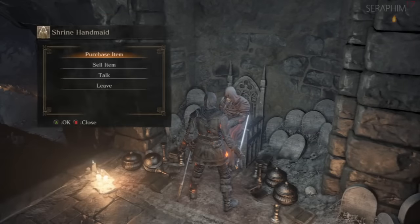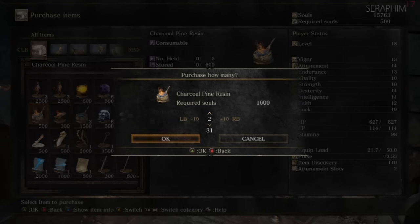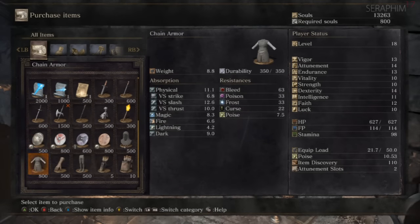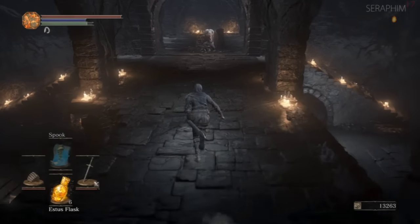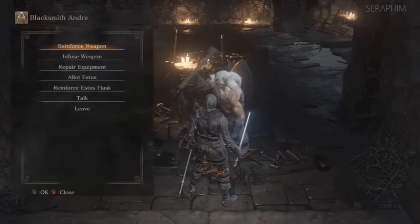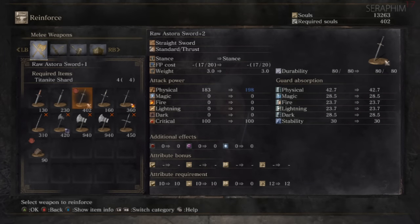I am struck by the 30 frames per second of this game, because I've just come off playing God Hand, which runs very fast. So you'll notice I'm buying a handful of charcoal resins, which is a great tool for any weapon that's not infused — because technically this weapon is infused, but it can still be buffed because it's not elemental. So it's essentially sampling double damage.